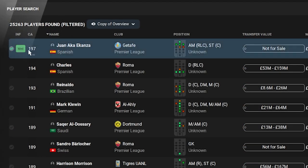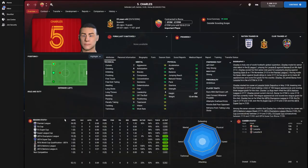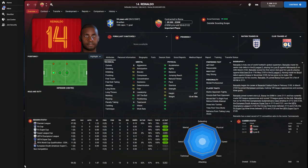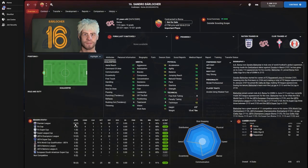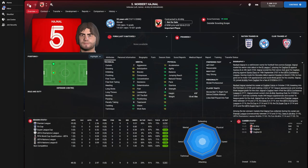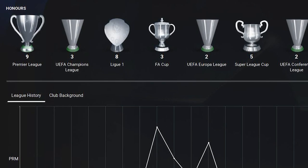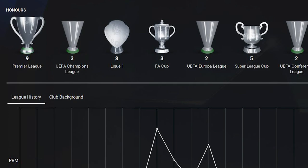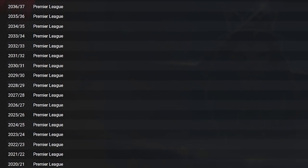There are some very interesting players at this point — Getafe Zakanza is the best player in the world, aged 26 for Spain. There's also a Spanish defender at Roma named Charles, and Reinaldo the Brazilian centre-back also at Roma. Then we have Sakhir al-Dasari, a Saudi midfielder who looks incredible. A Swiss goalie also at Roma whose team seems absolutely stacked, and a Slovakian defender at Al-Ali. Despite being in the second tier, it's PSG who have won the most Super Leagues in 100 years — nine in total with three Champions Leagues. And Manchester United keep their record of never being relegated from the top division in 100 years.